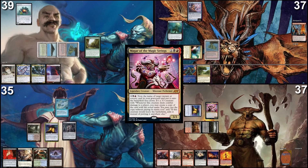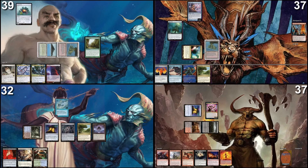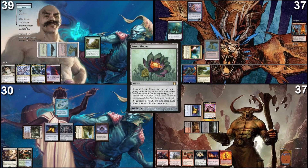Untap, pay for fish. I'll play an Exotic Orchard, play a Lotus Petal, tap Exotic Orchard for a black, and play an Imperial Seal. I will tutor a card, put a card on top of my library, lose two life, and then pass my turn. I'll remove a counter from Lotus Bloom and do my Sylvan Library trigger.